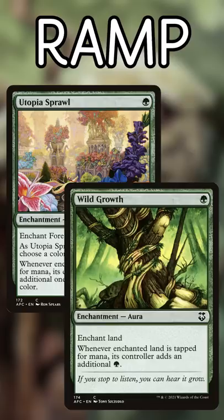Similar to Mana Dorks but slightly different are Utopia Sprawl and Wild Growth — cards that continually impress us whenever we draw them. They break even on mana the first turn, and they won't get swept away by board wipes. They're extra good for Enchantress decks when they can also cantrip.